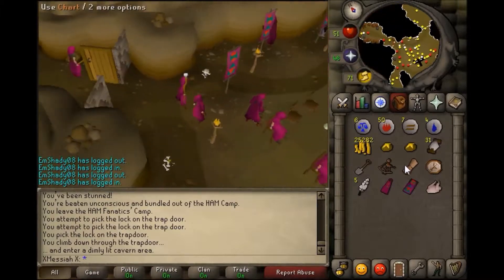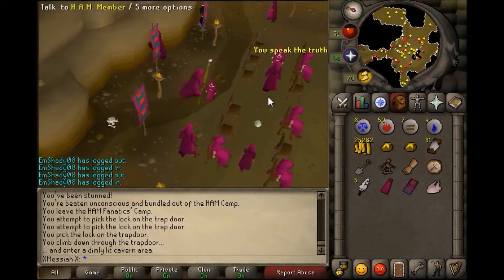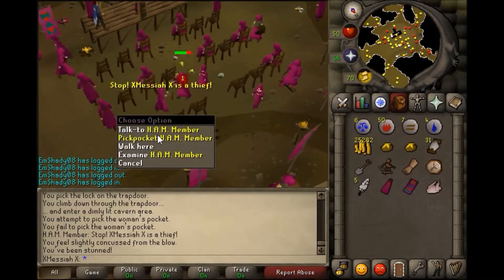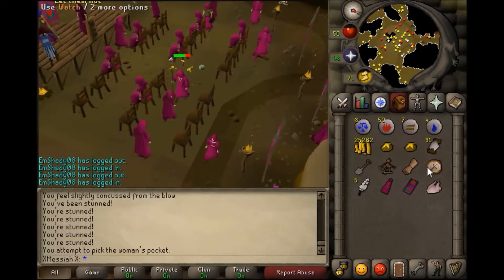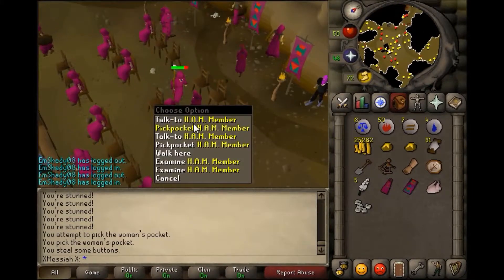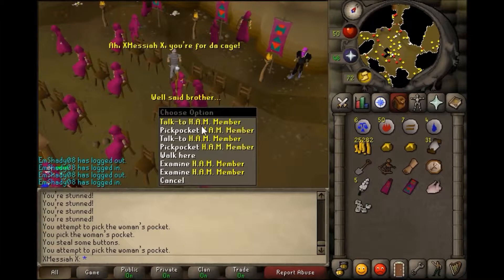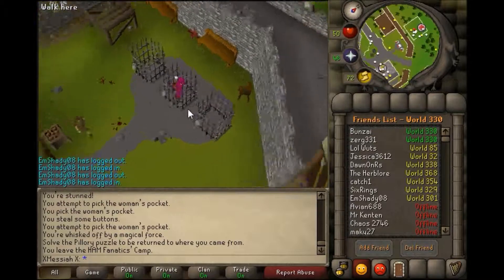I actually think those only might be for coordinates. I'm not quite sure on that one, and level one clues — you don't exactly get coordinates, you just get random stuff. So you might not even need those, but definitely a spade for sure to dig up the caskets.